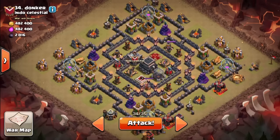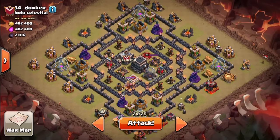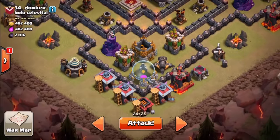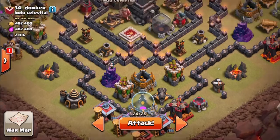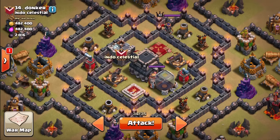Anyway, this base — I'm gonna try and show some more anti-two-star bases for you too, because I know I've shown a lot of anti-three-star recently. Typically in wars you come across anti-two-star bases a lot more than anti-three-star clans. This base — I have no idea where the teslas and giant bombs are, and honestly I don't really care because it doesn't really affect my strategy.